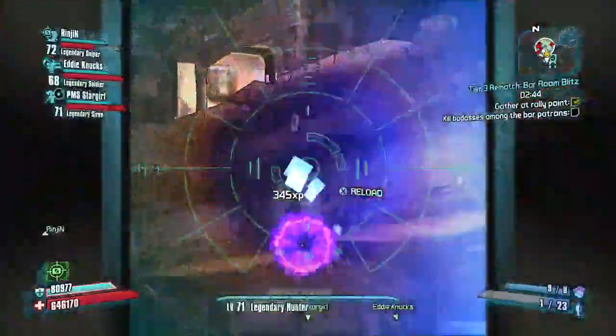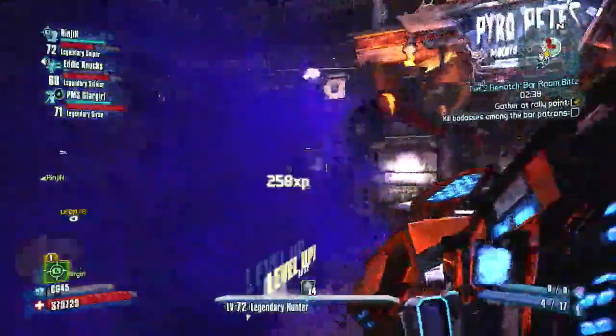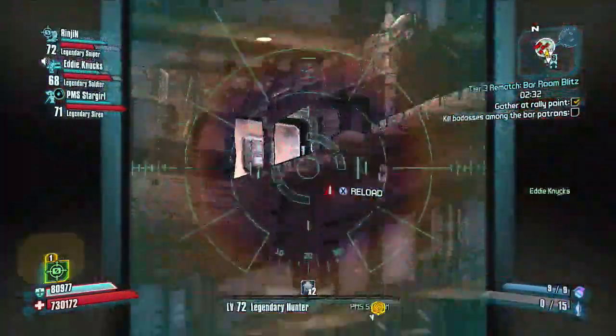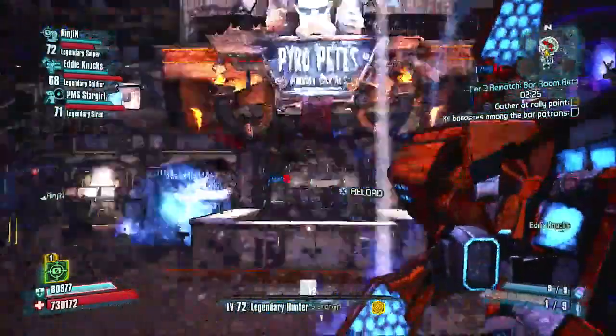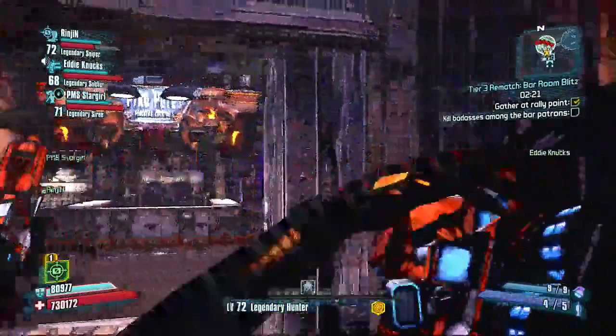So we headed to Pyro Pete's Bar to help us rank up. If you have a Norfleet — and there I go right there, level 72 — if you have a Norfleet and you have a class mod that can boost your rocket launcher damage, or even boost your rocket launcher ammo, one of the two. If you have a class mod that does both, please let me know because I'd love to get my hands on it.